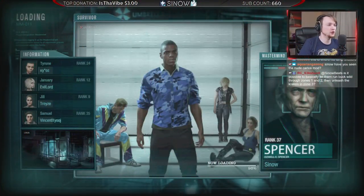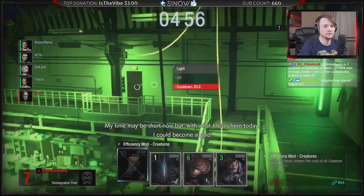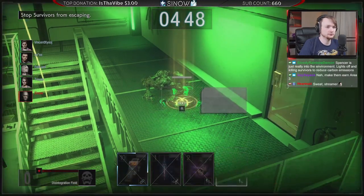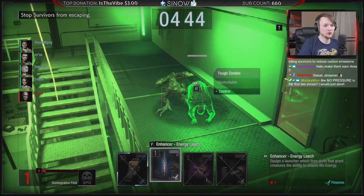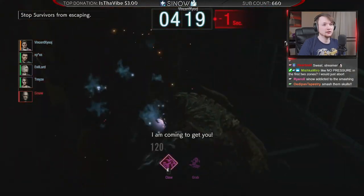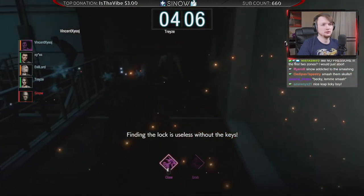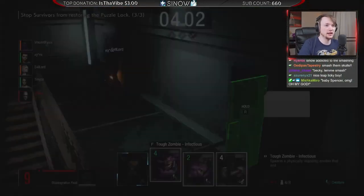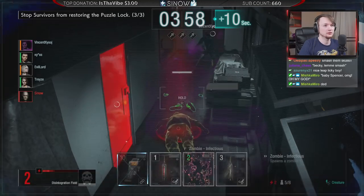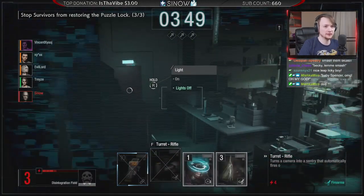Do you want me to — okay, these guys have a decent Samuel. Nah, one more time, one more time. Let me smash them one more time. And if they don't make it, next game I'll go easy. I want to make them have to earn it but I do want to see the bio cores. Oh my god, that licker — I swear my lickers are great, and when Swing plays he gets like the worst lickers. Not even kidding.